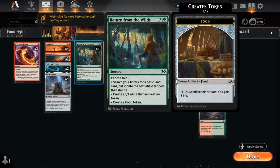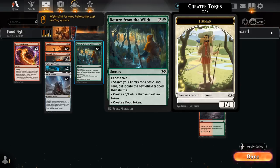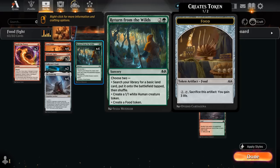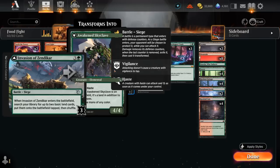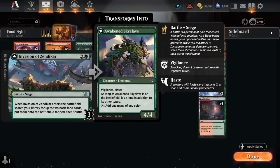We also have 4 copies of Return from the Wilds, a ramp card that finds a basic land and can make a Food Token or a 1/1 Human Token for chump blocking. For the most part making Food Tokens makes more sense in this strategy since we are basically a creatureless deck. We don't mind if our opponent has a handful of spot removal — outside of maybe activating our Restless Cottage or transforming our Invasion of Zendikar, we're not going to present any creatures and can just win with our artifacts and enchantments.